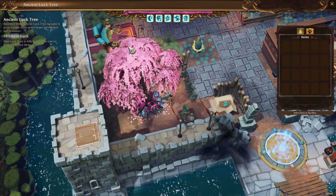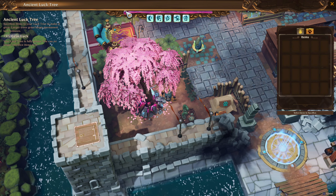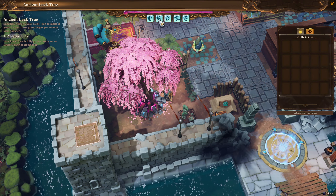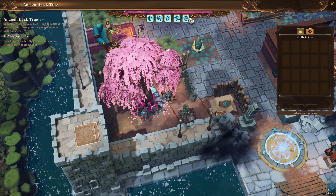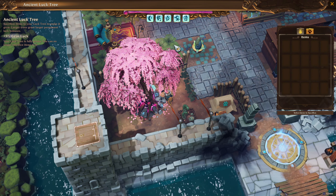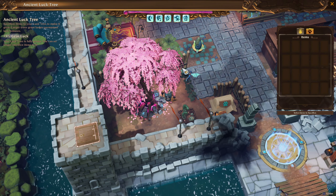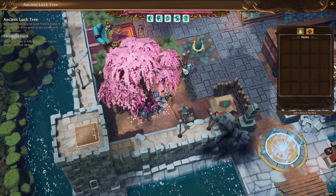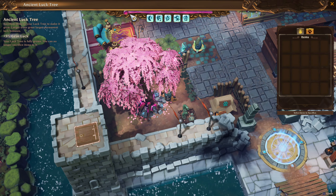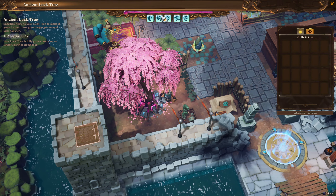I already maxed out the bonus, which is plus five percent Gear Lock. This is the XP bar for the tree and these symbols are kind of like levels. You just need to donate any items and the tree will gain XP. It's better to donate unused legendary or rare items — legendary items give more XP.